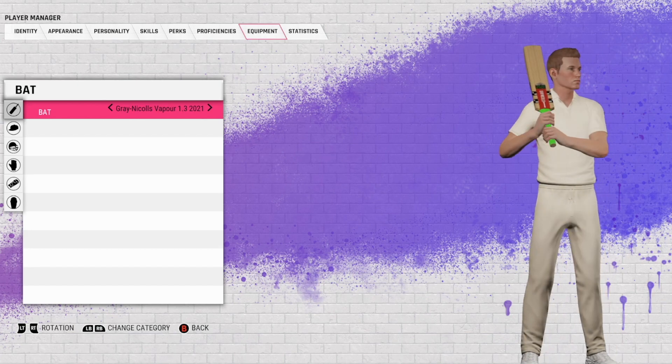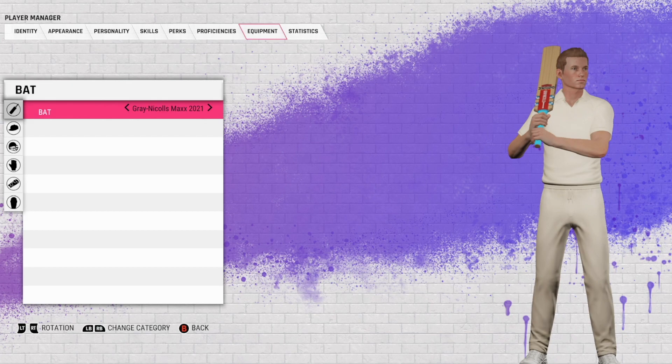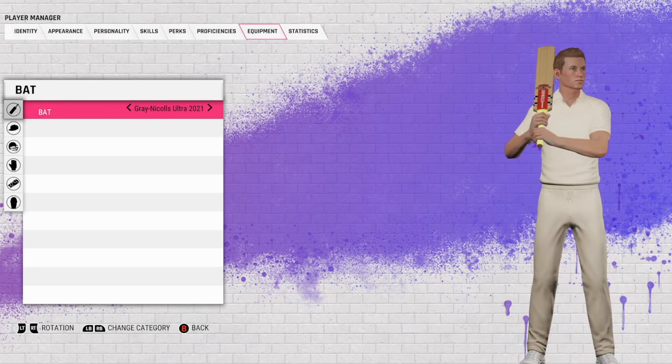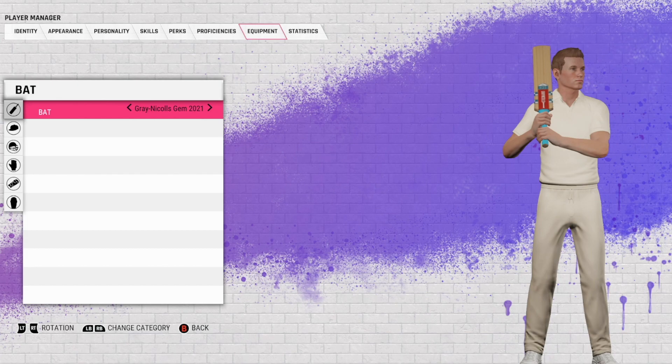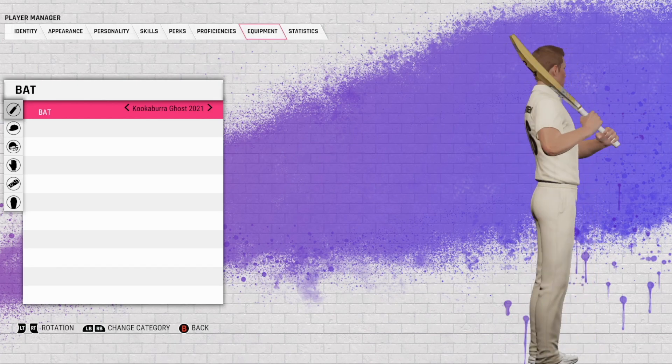The Max Blue — we're just getting into the same sort of bat with different color combinations. How many different bats do you need under one brand? The Alpha, the Vapor 1.3 — where the hell does the 1.3 come from? Max 2021 — had a few Maxes here. The Ultra — no need. The Cobra.